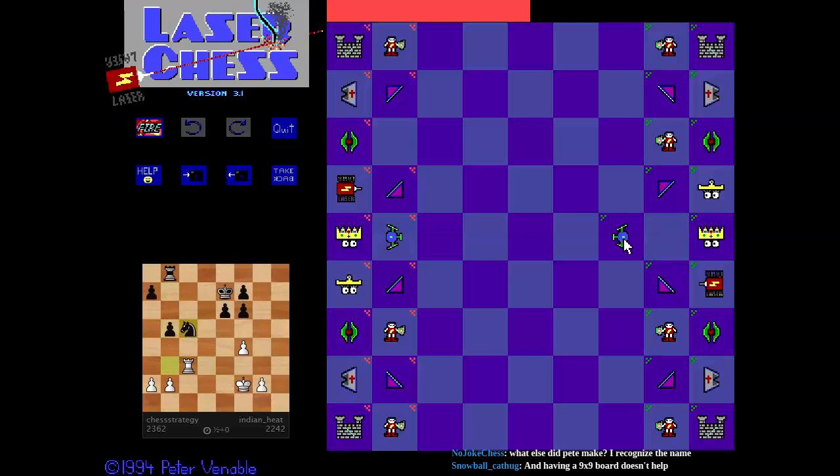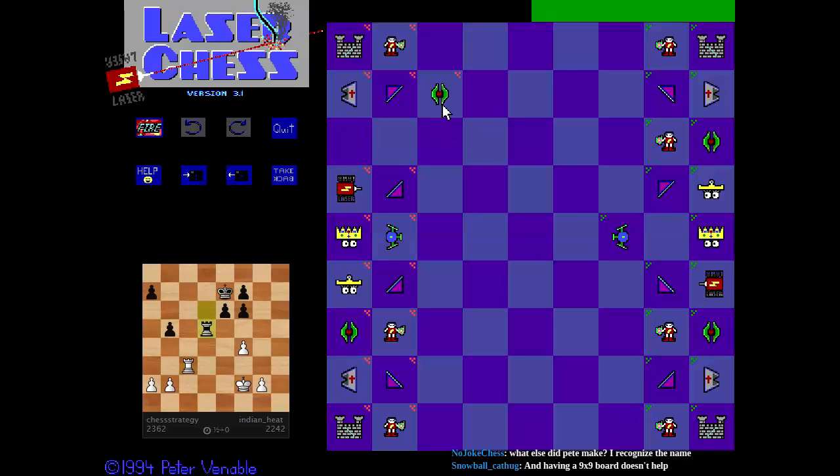Let's do one of these. I'm going to develop my knight. Let's rotate his shield downward — he's going to need that, actually. No, he won't. I've got a plan. It's going to look cool. We're going to develop the knight as well.